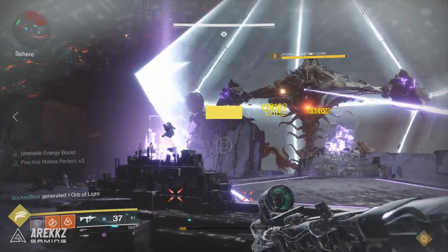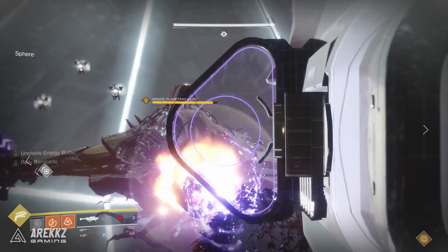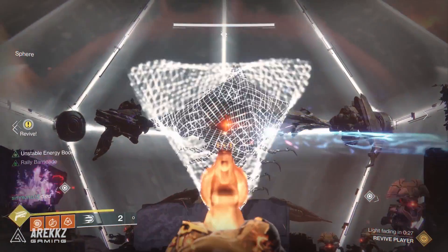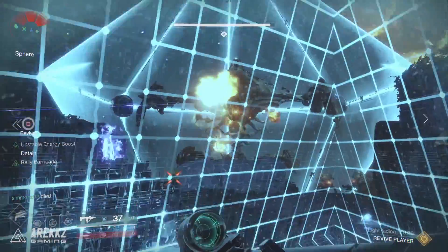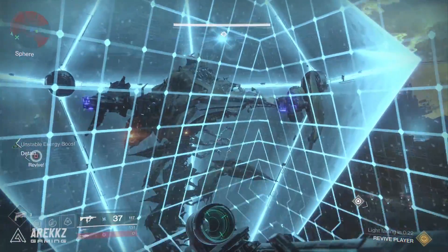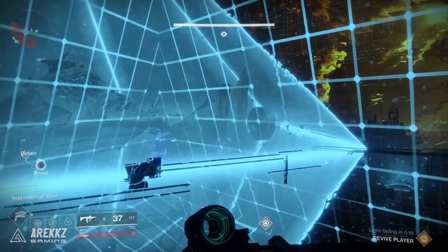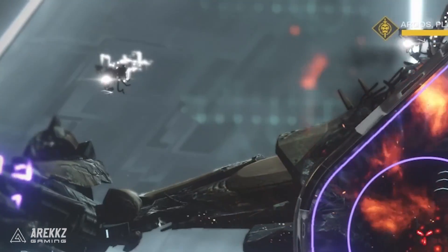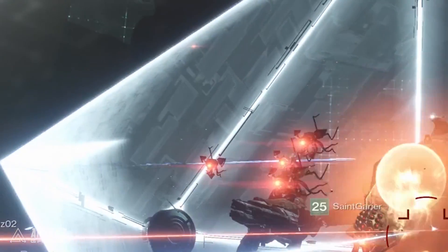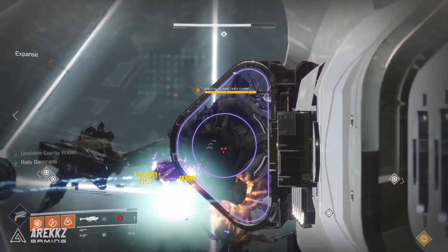Once the shield drops you have a window to do damage — fire at the boss's head. Watch out for the triangular looking net he fires towards you: if you get caught it'll send you flying and your team will need to shoot it to set you free, though it's easy to dodge. During the damage phase, harpy-like machines spawn and will dive bomb players and explode, so shoot them before that happens.